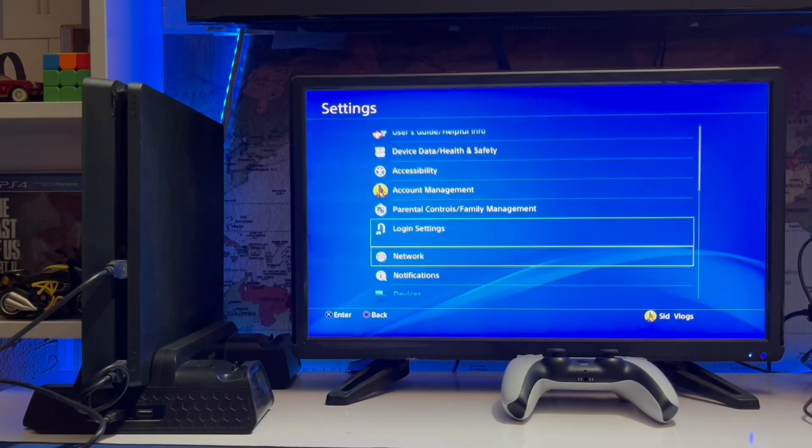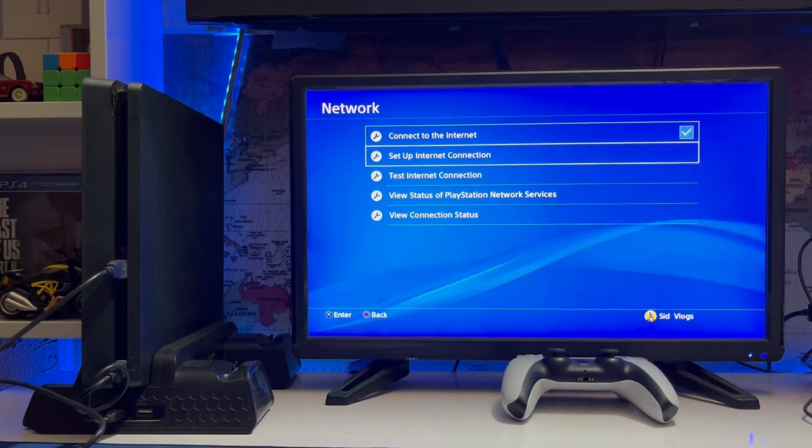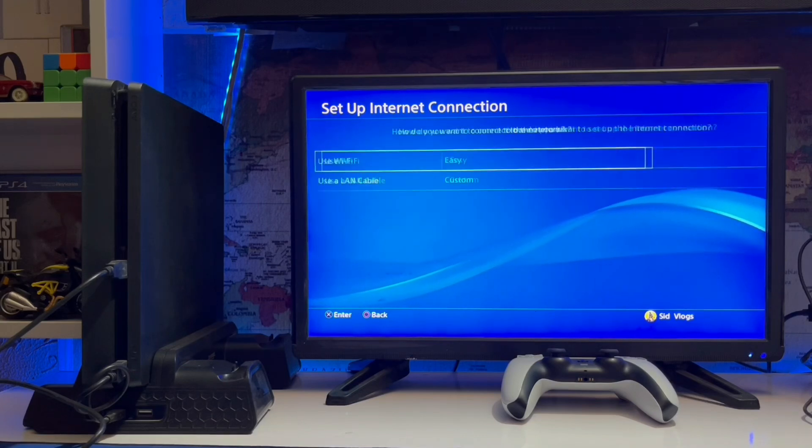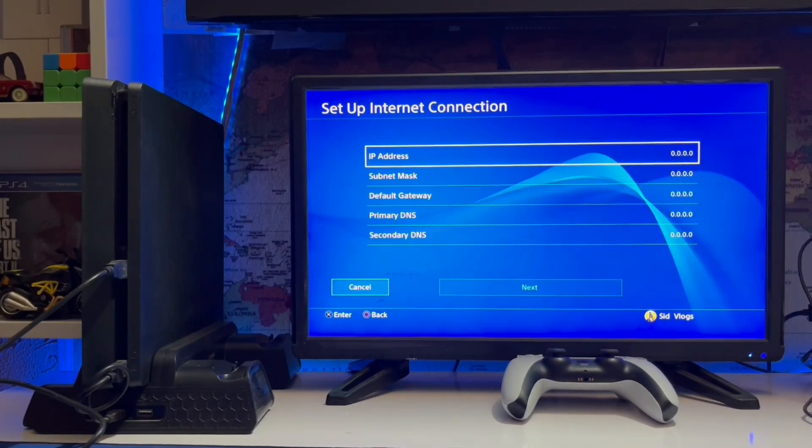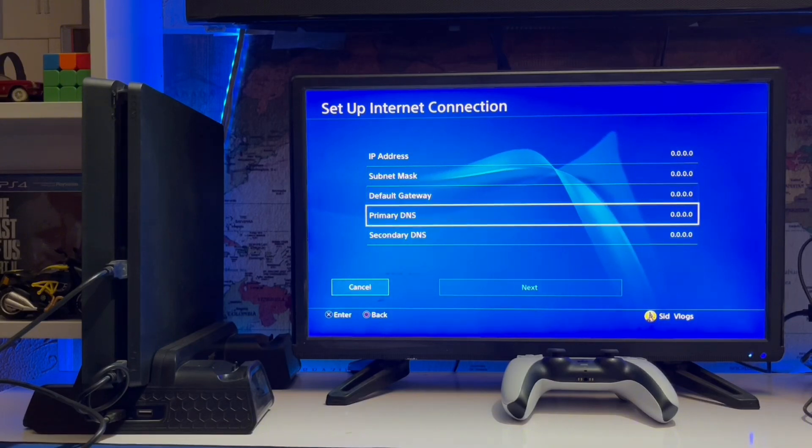Go to the network, then go to View PlayStation Network Status and check it first. After that, go to Setup Internet Connection again, go to manual, and change the primary DNS and the secondary DNS.